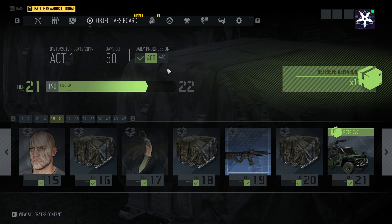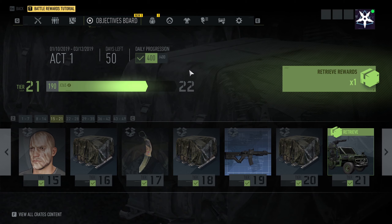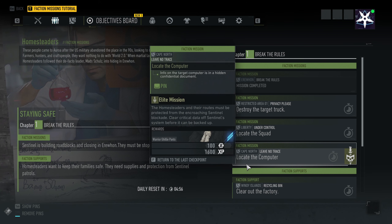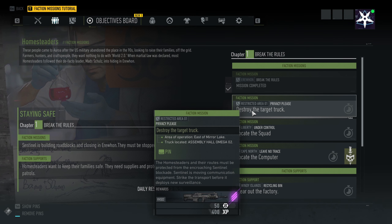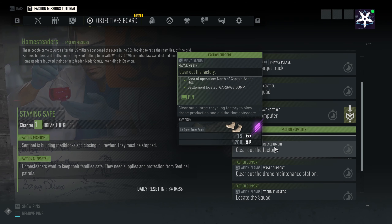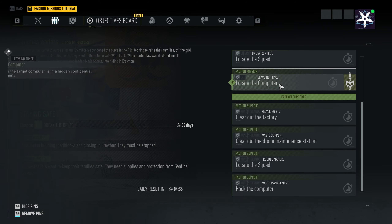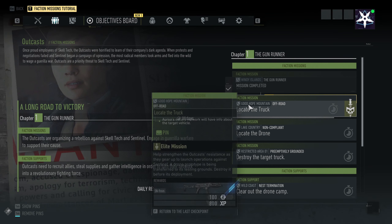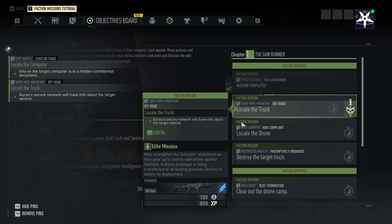How do you get battle points? Every day there is a limit of 400 battle points that you can earn. You get battle points after completing any faction missions. You can do 2 elite missions every day. Elite missions have a skull icon with a dagger through it. These missions are harder or may take longer than the other faction missions, but reward you with the highest battle points — you'll earn 100 battle points for each elite mission you complete. After that, you can do other faction missions that grant you 50 or 15 battle points until you complete the 400 point daily limit.